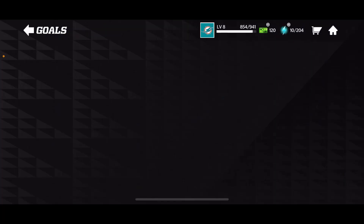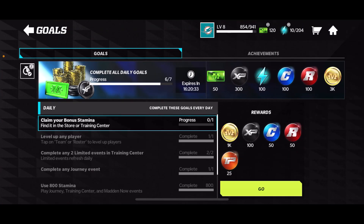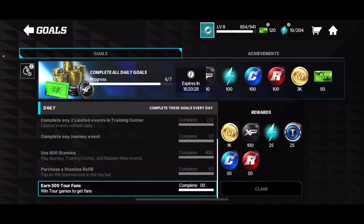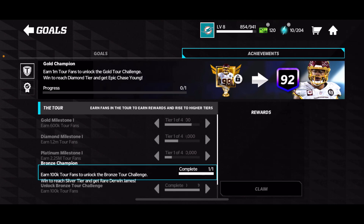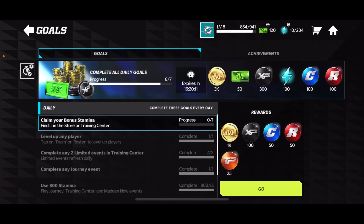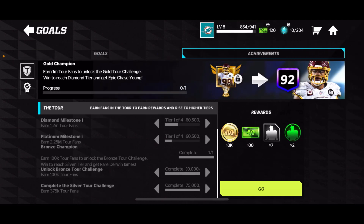Daily goals are another source — if you claim your bonus stamina you get a decent amount of training points, though it's not a huge amount. You can also earn training points through achievements, or feats. For example, earning 1.2 million tour fans rewards you with training points, so achievements are a solid and nice additional source.